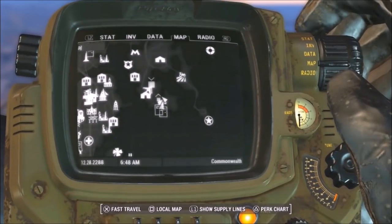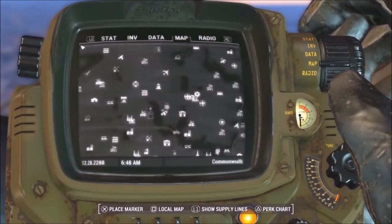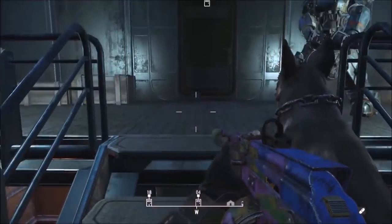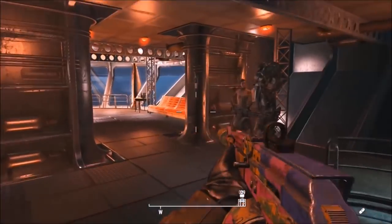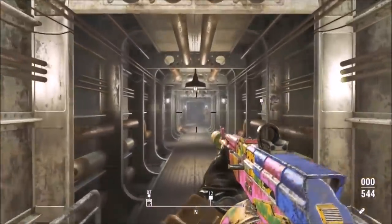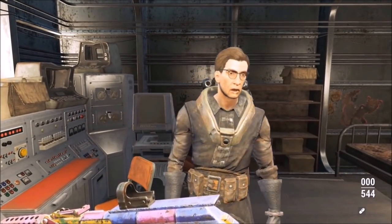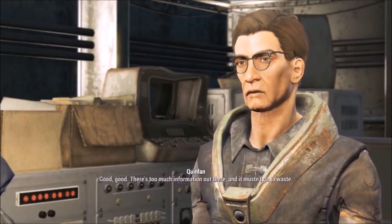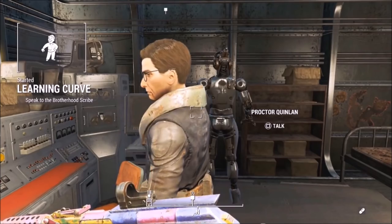For this next XP glitch you'll need to be sided with the Brotherhood of Steel and have the Prydwen unlocked. The Prydwen is located just north of the Castle, or southeast of Sanctuary. Once you're there, make your way inside the Prydwen, go past the flight of stairs up onto the main deck, and this will lead you to Proctor Quinlan, who is directly down the hallway on the first right. Go in and talk to him. There will be a few prompts dealing with technical documents and other things, but what we're here for is the 'assist on patrol' option. Select that option, exhaust his dialogue, and it's going to give you the Learning Curve mission.